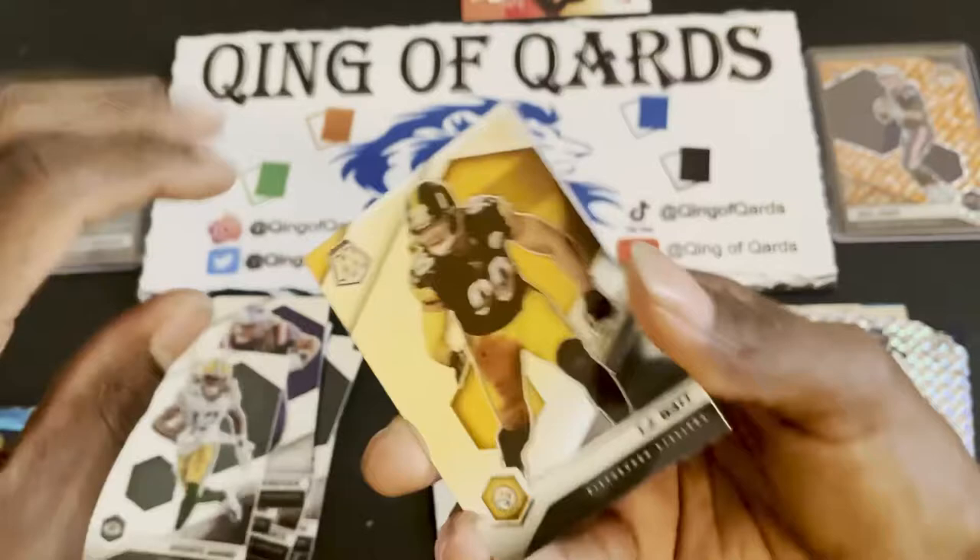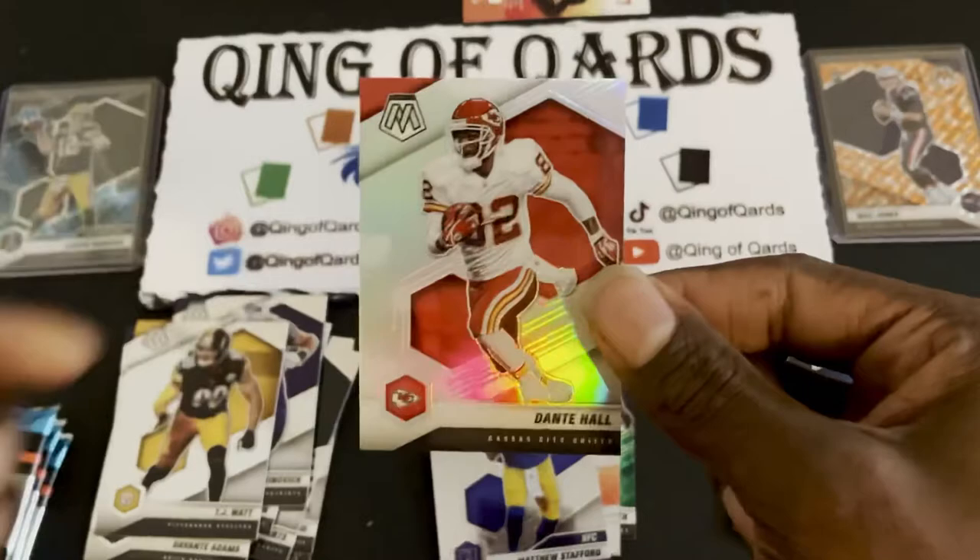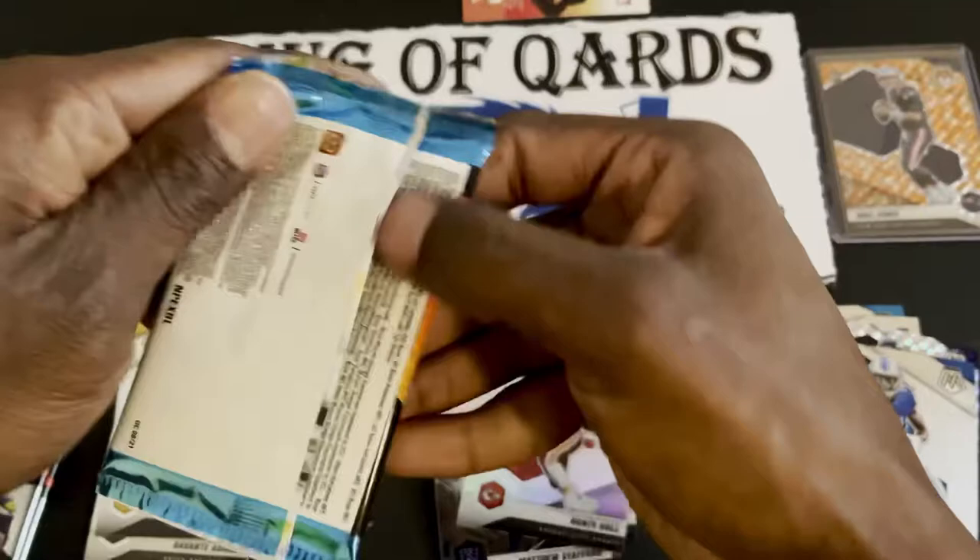Pack five: nothing special, but let's see — Davante Adams, TJ Watt, a Dante Hall X Factor from KC. Me and my brother were just talking about Dante Hall — moves like Barry Sanders. And an Amon-Ra St. Brown.